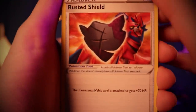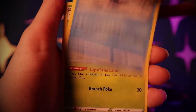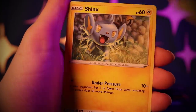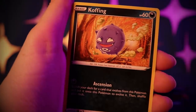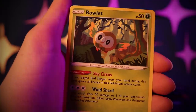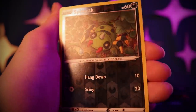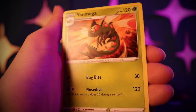Another Rusted Shield. Cramorant, Thwackey, Shinx, Koffing, Buizel, Trapinch, Rowlet. Another Reverse Holo Spinarak, and a Yanmega with Bug Bite and Nose Dive.